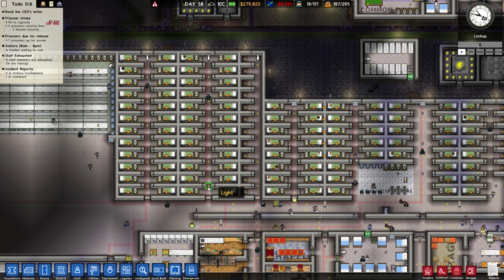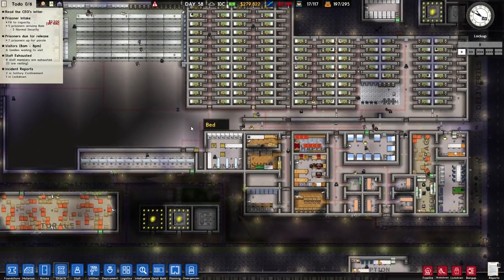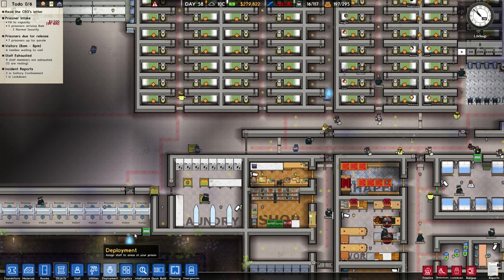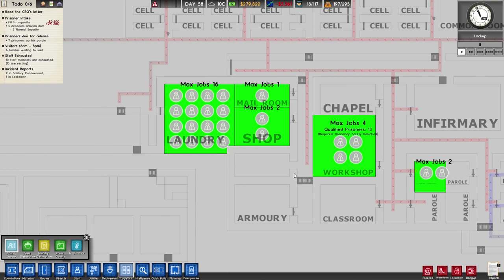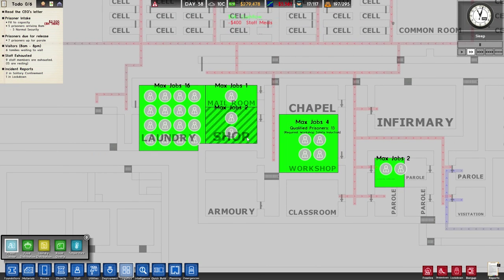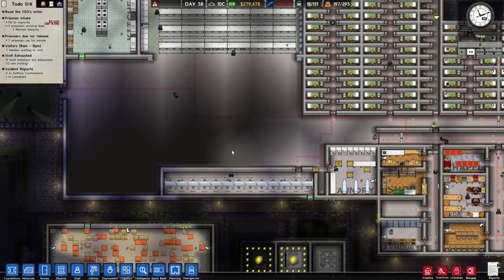From the last episode we managed to get the first wing of normal minsec done. We also managed to build the visitors room, move the laundry — in general everything is awesome. We have two people working in the cleaning cupboard, four in the workshop, two in the shop, one in the mailroom, 16 in the laundry, and 13 in the kitchen.